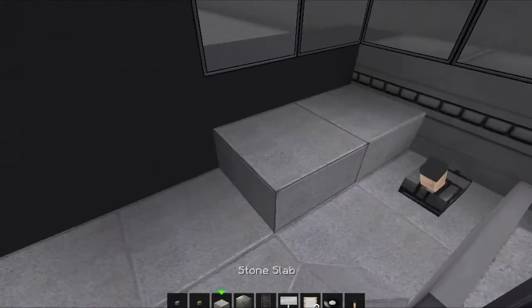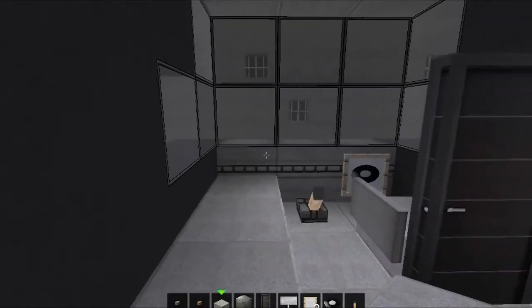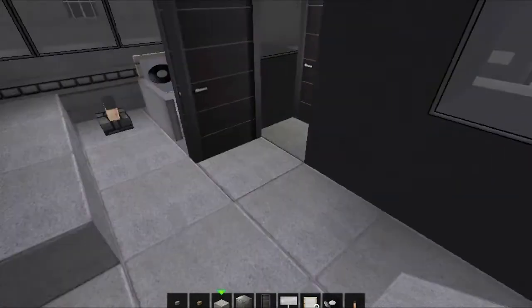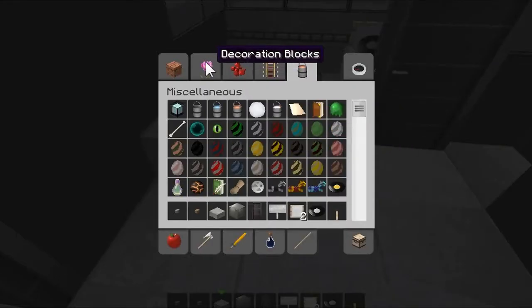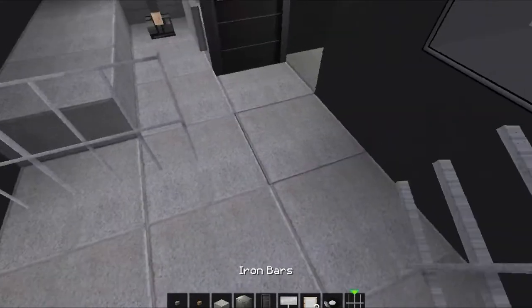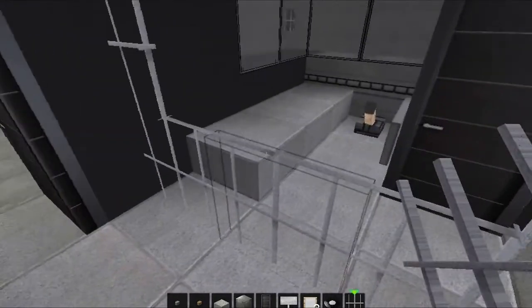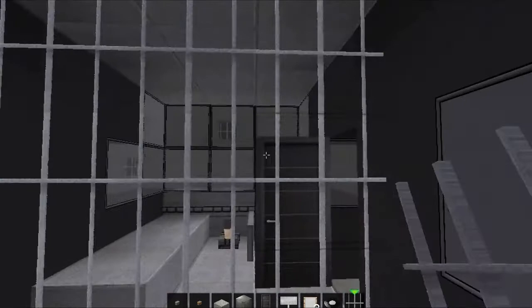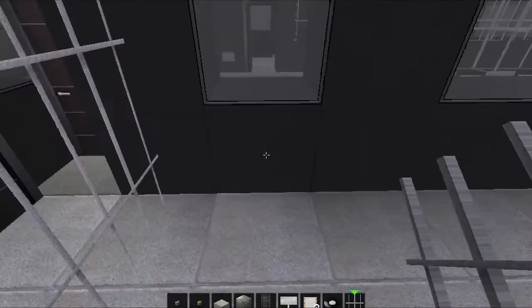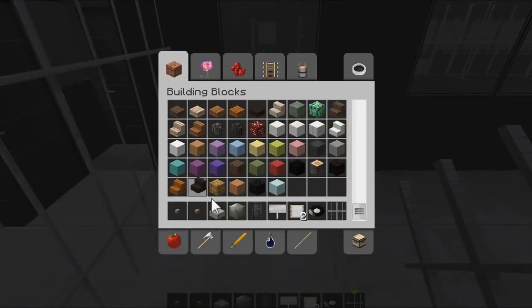Grab three slabs and place them just there as a bit of extra filling. Then grab your iron bars again and close off the cabin from the driver — just like that.